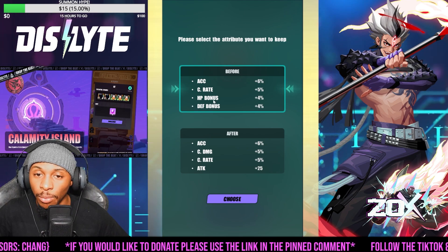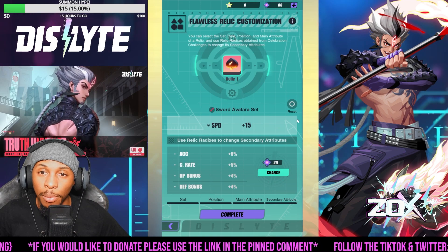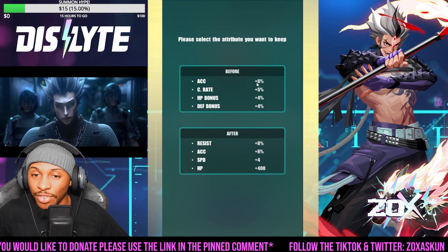What I would want ideally is obviously more speed, so I would hit the change button. It would give me some new rolls, and if I don't like those rolls I can keep the one I had prior and then go from there. I'm not going to pick this one because this does have all percent base, which is nice. With the Radix that I have, I would keep doing that until something of my satisfaction shows up.